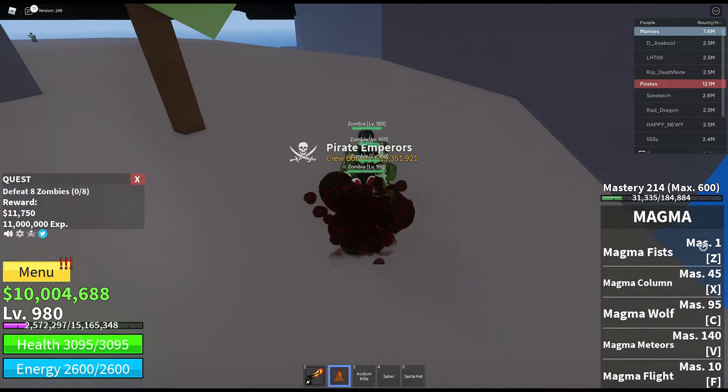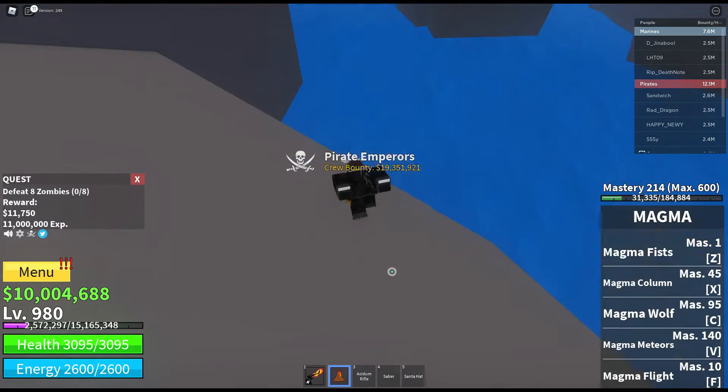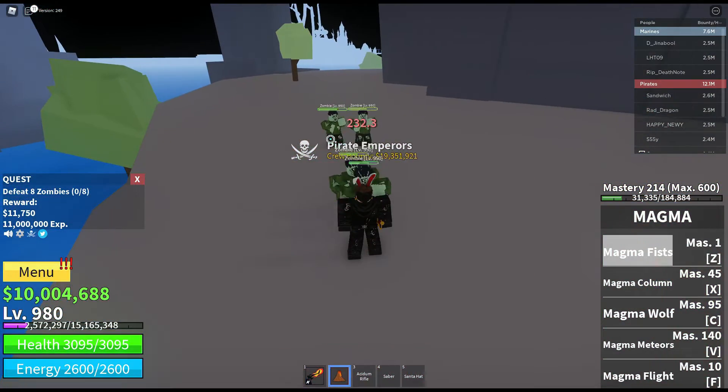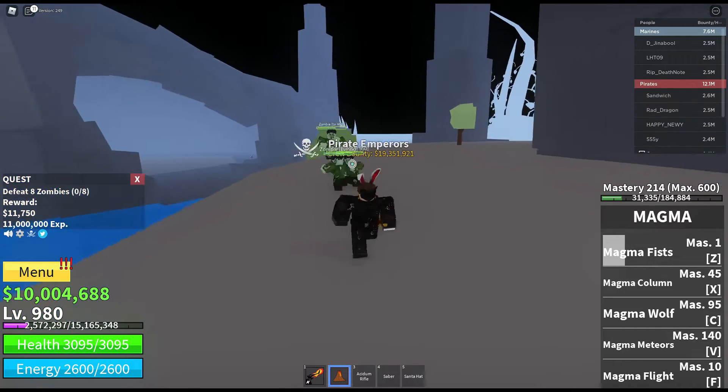The first ability is Magma Fists, which shoots a barrage of Magma Fists that bursts on contact. All the abilities that Magma Fruit has will cause burn damage to the enemy.